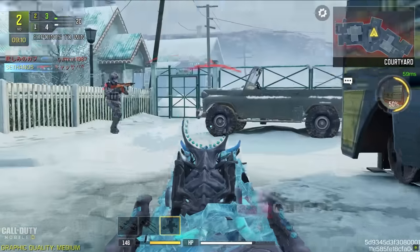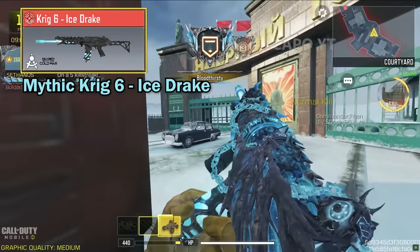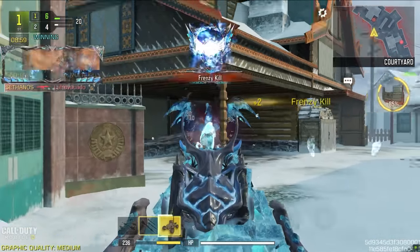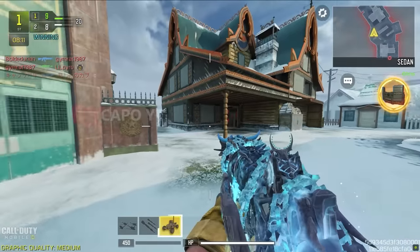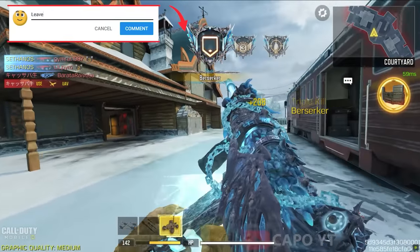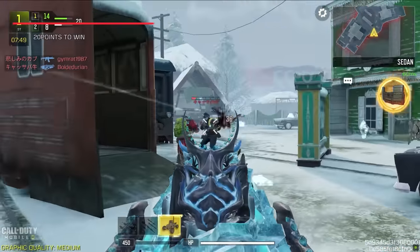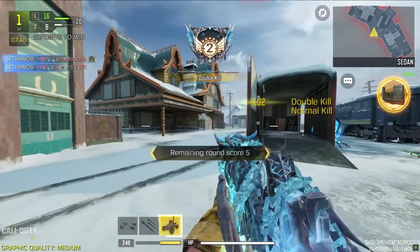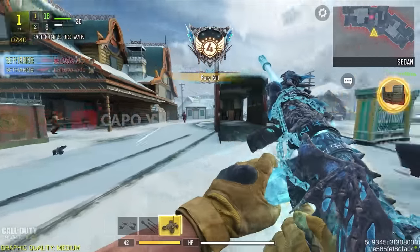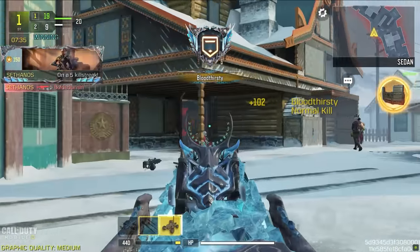Then we move on to the Krig 6. The mythic Krig 6 Ice Strike is probably the most popular mythic they have ever released in recent history — I don't think any mythic from the previous year came to that level. It was a mastercraft in Cold War and now with major improvements it came to Call of Duty Mobile. One of the major improvements is the pay-to-win inbuilt red dot — I consider this the most pay-to-win iron sight they have ever made. After Kilo 141, this is probably the best iron sight ever made. It's a mythic so it has tactical sprint too, making it just unbeatable.